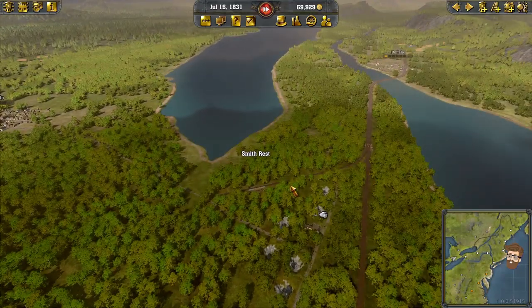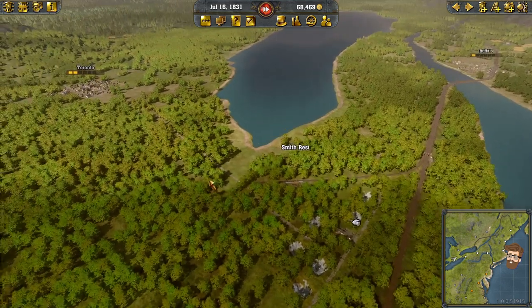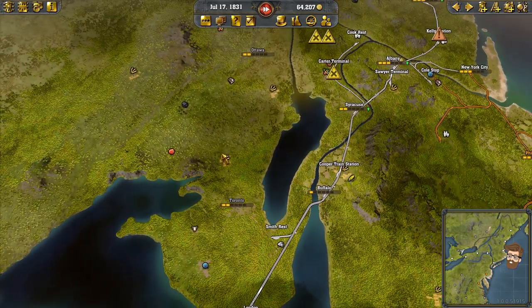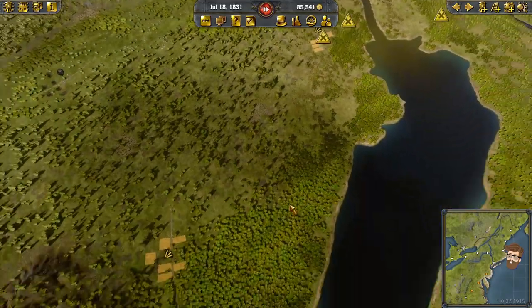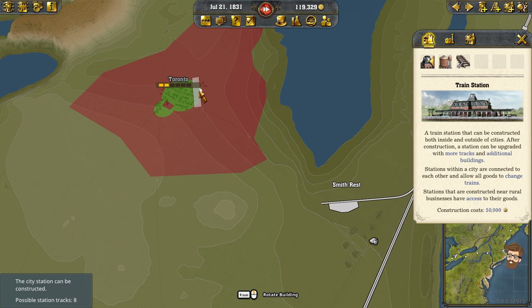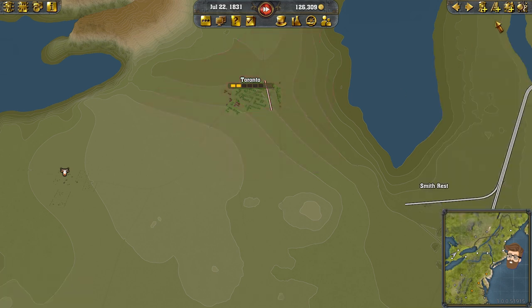I'll start utilizing maintenance depots on this one too, since we already have a maintenance depot in Buffalo. We've got enough for Toronto now, so let's go ahead and set that up. Make sure we have our industries located in the right spots — cows are over that way, wheat, yep. It looks like tracks auto will take care of that. So building construction — we're going to set it up kind of like that.